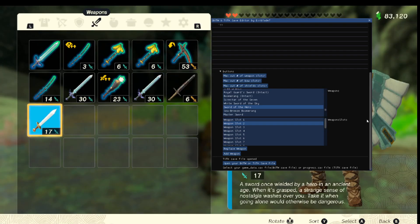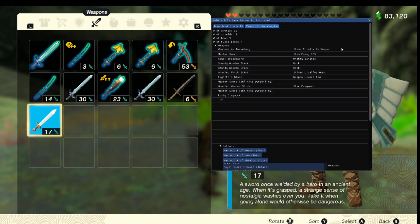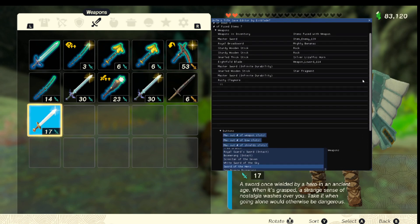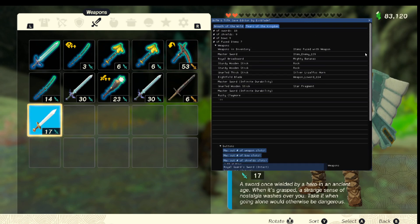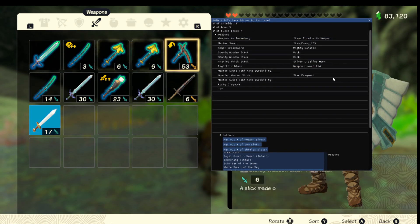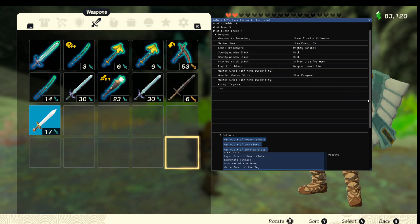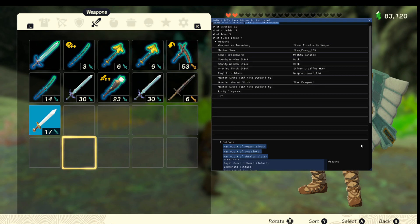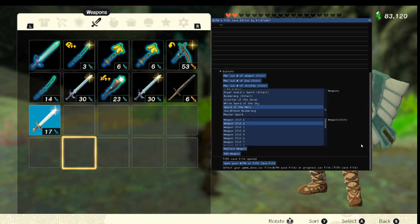I do plan on adding something for fused weapons — being able to swap and add fused weapons to the inventory, and other things as well. I think I'm going to end the video right here. If you guys enjoyed this video, please like, share, and subscribe, and I'll see you guys next time.